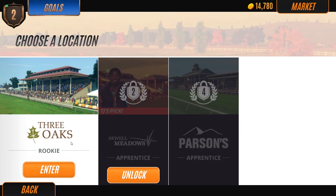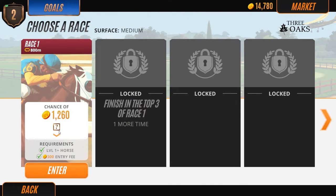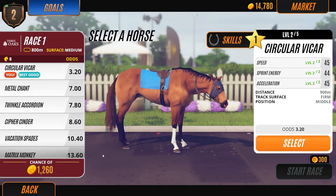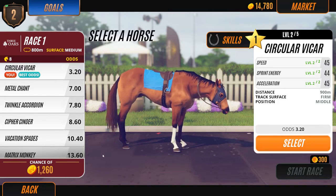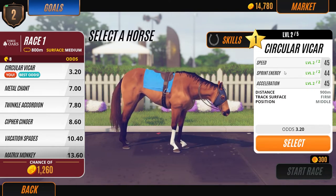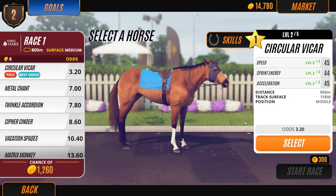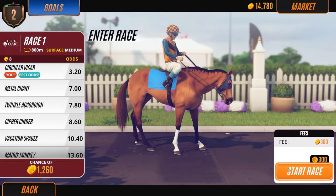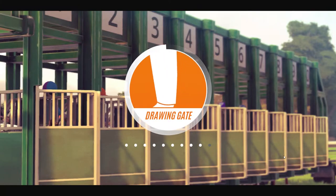Let's enter Three Oaks and pay the fees. Our odds are very good - we are in first place, three to 3.2 odds, and that's because we trained up our horse. Let's select this horse, pay the fee, and see how we do.